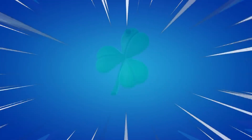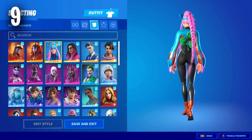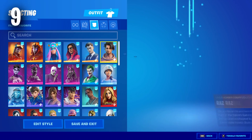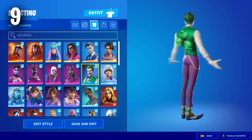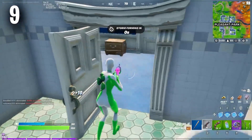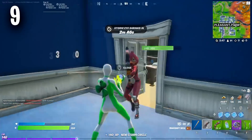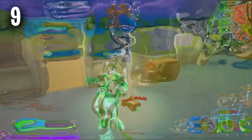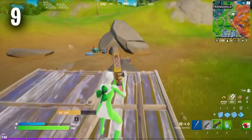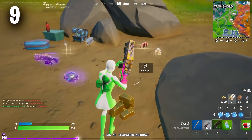Moving on to the number 9 position, we have the Rainbow Clover. This has been a very tryhard back bling, and very popular because of Mongrel and Mitro. Ronaldo also uses this back bling, but Mongrel has pretty much been using it since it was first released. It is so tryhard and it is going to look sweaty on every single skin — even if you are using a noob skin and pair it with the Rainbow Clover, it is going to look so tryhard.